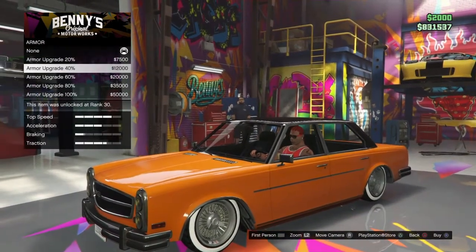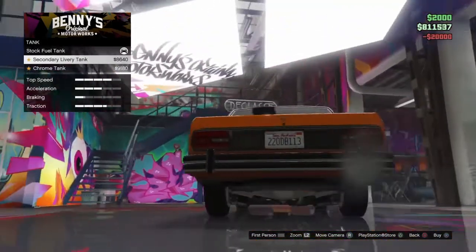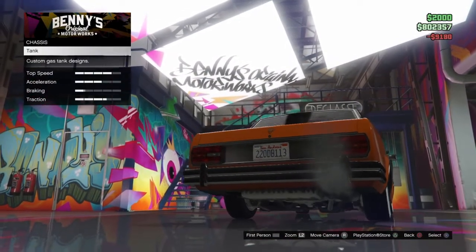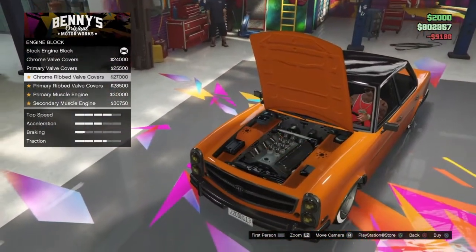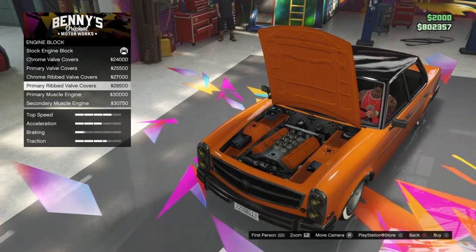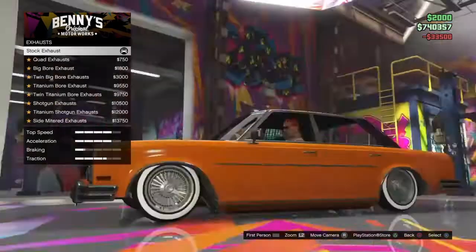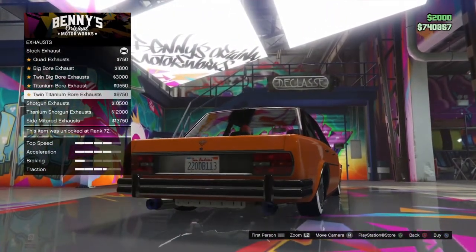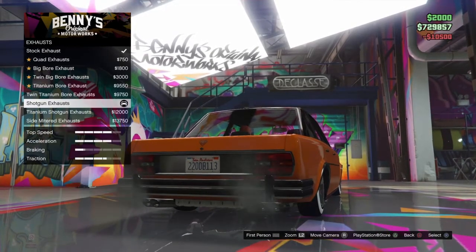Armor doesn't really do anything so I'm not going to upgrade that. I'll just put it on street brakes and use the chrome tank to give it that chrome look, because I'm probably going to use chrome wheels on it. No one will really see the engine but in case I use it in a car show I'll use that because it looks good. I'll max the engine so I can go fast, and for the exhaust I'll use the closest to chrome.